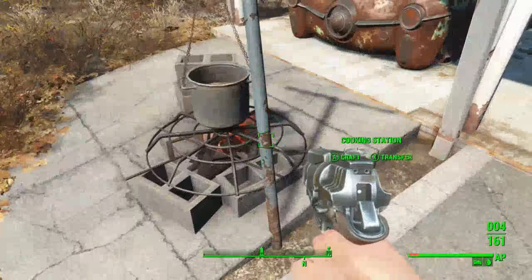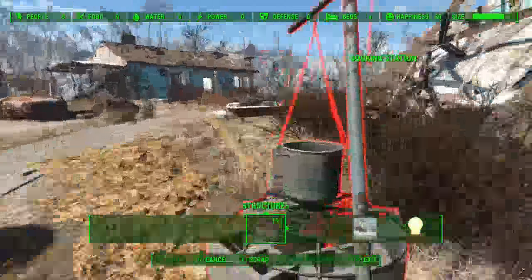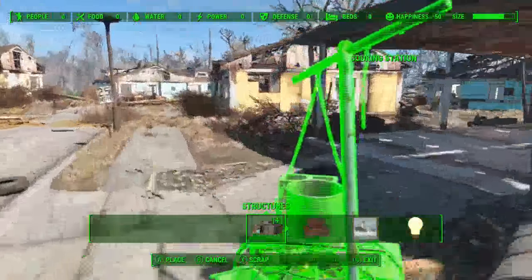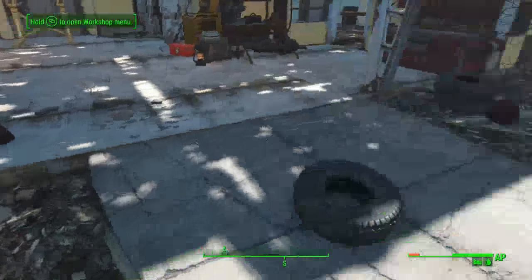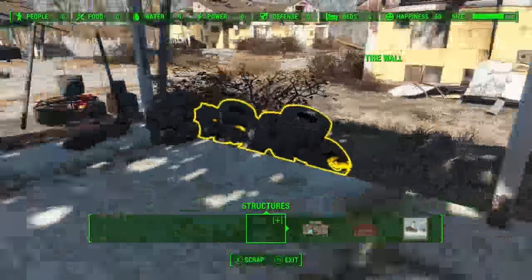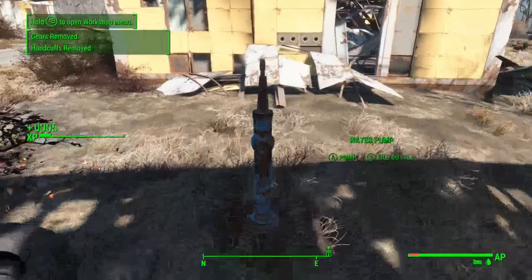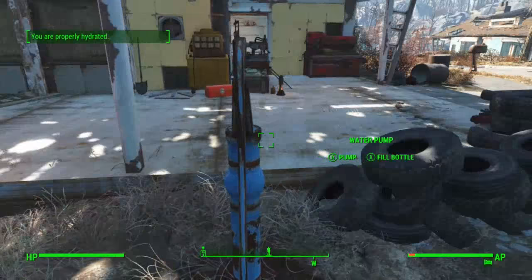We want to activate workshop mode and take our cooking station all the way up to where our Sanctuary base is where the rest of our crafting things are. We want to re-enter workshop mode and scrap this concrete here, then build ourselves a water pump. In resources - water - water pump. Place anywhere in dirt and then we've got an option to drink from it. If you're thirsty you can drink and then we can fill bottles.